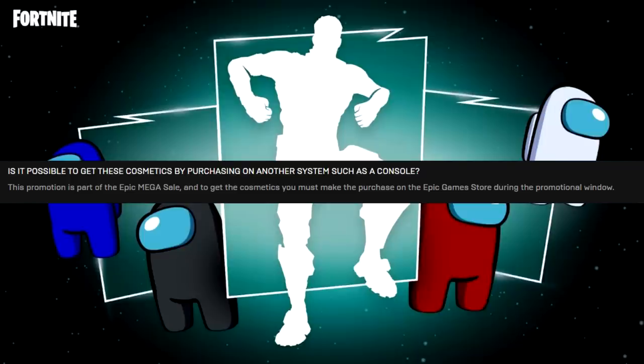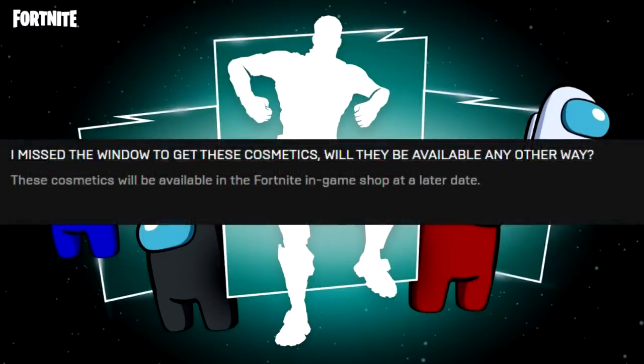You have to buy it on an actual computer at the Epic Games Store, but you can log on to a computer with your Epic Games account linked to your console account. The FAQ also says: 'I missed the window — will these be available any other way?' And the answer is yes — these cosmetics will be available in the Fortnite in-game shop at a later date. So it's 100% confirmed they're coming to the item shop eventually.